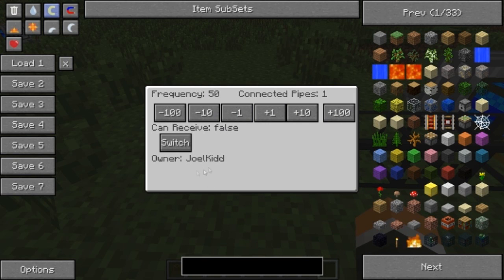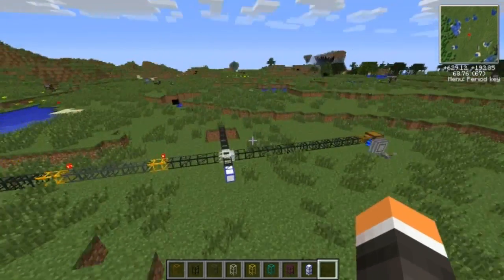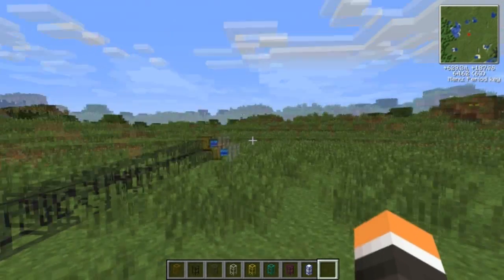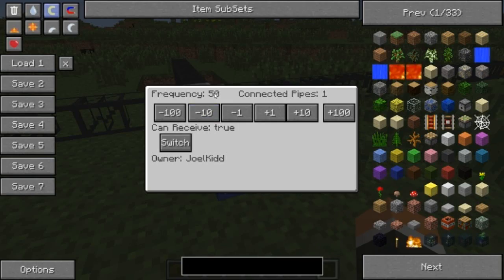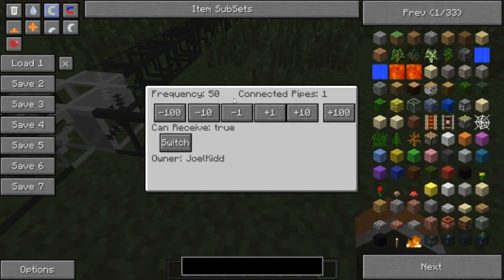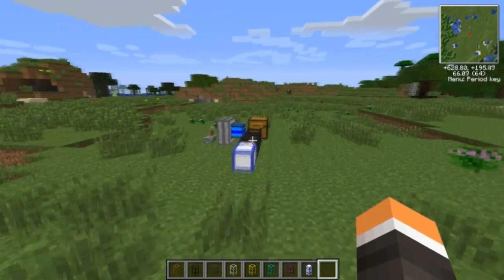Frequency is basically how you pair the two pipes together. You have to put both teleport pipes on the same frequency. You can see connected pipes shows one when they're both on frequency 50. You don't want to use the same frequency for another system elsewhere because you don't want those pipes teleporting to this one. So use teleport pipes in pairs, or think carefully about the frequency. It works very similarly to how frequency works in real life — same sort of thing.